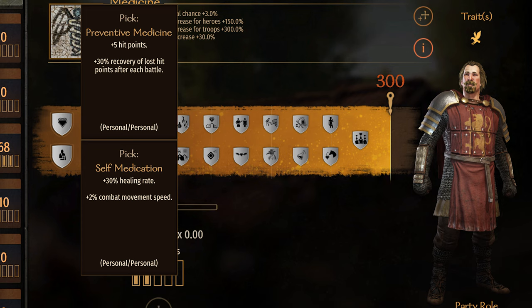Preventive Medicine is plus 30% of the lost HP, not the total HP. It does clearly say that in the perk, but I've heard people mention it's from the total HP, and I wanted to clarify that it's not.